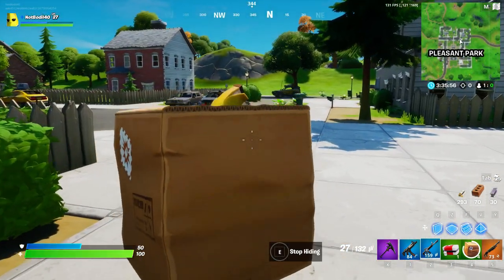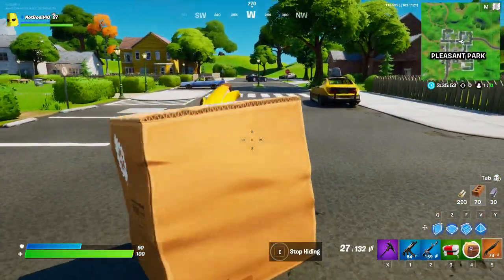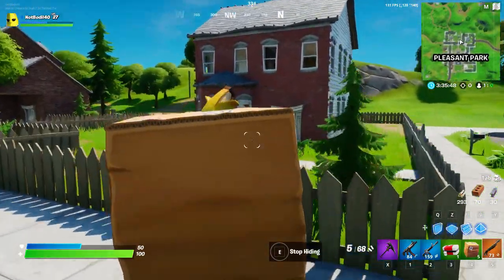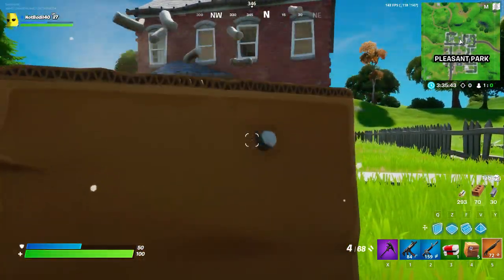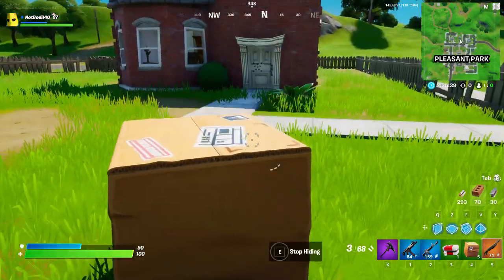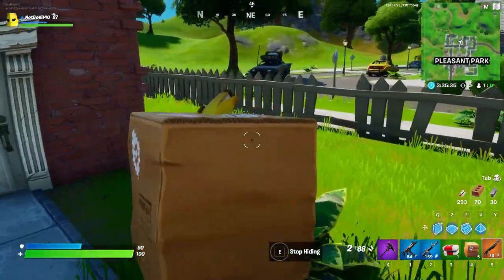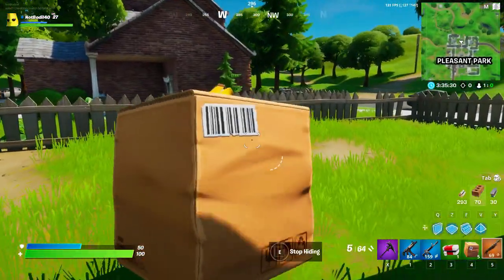Once you pop out you need to do your damage — around 200. You cannot move while aiming; you can only shoot. You can run around with the box on, but in order to shoot you have to stop moving first. It's a little broken — you aim down sights like this and then you can shoot. You can't just run and gun people.